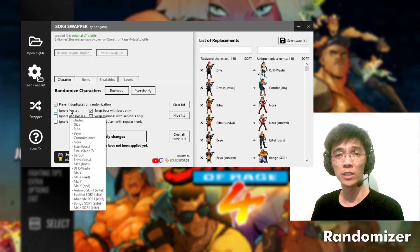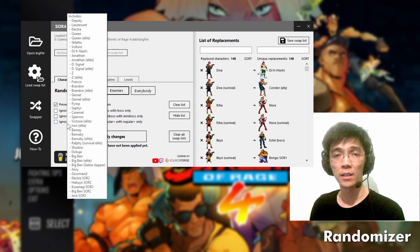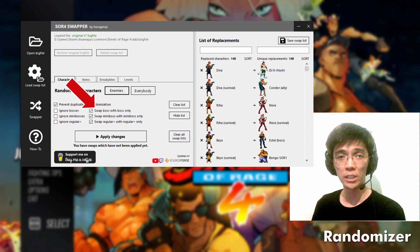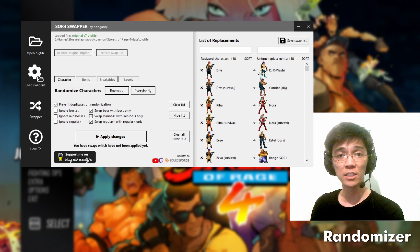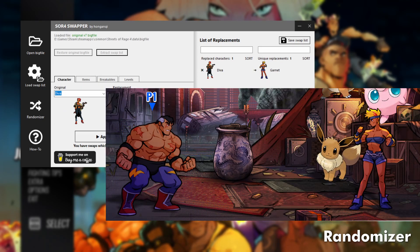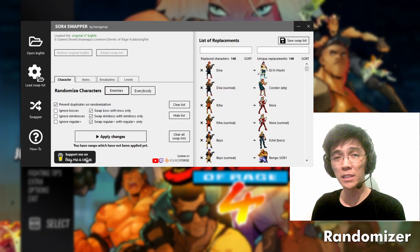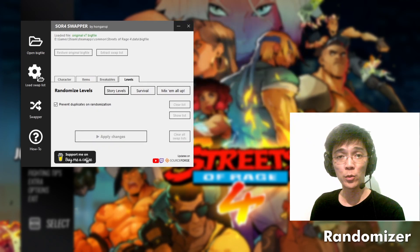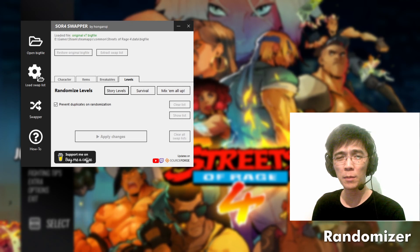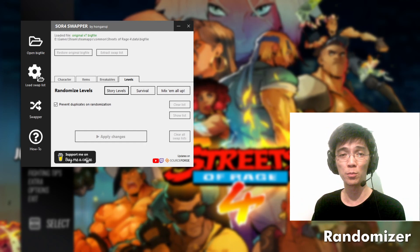The ignore checkboxes will exclude a category from randomization altogether, and you can see what's included in each category by hovering your pointer over them. In the characters tab, you can use the 'Swap Bosses with Bosses Only' checkbox to swap bosses amongst themselves — this avoids softlocks, since swapping D.Va with Garnet, for example, will not let you progress after defeating her in stage 1. For others, it keeps the difficulty closer to the original. At randomizing levels, there's a 'Mix Them All Up' button just for fun, but it will likely crash or softlock the game since story and survival stages don't mix well.